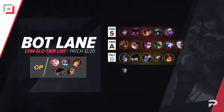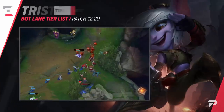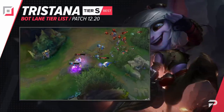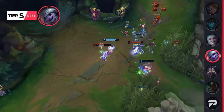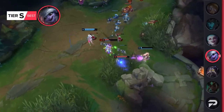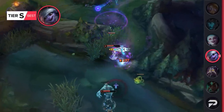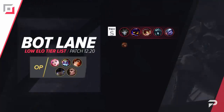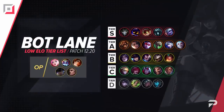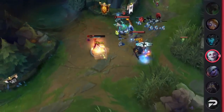Now let's move things down south to the bot lane. Tristana moves up to the S tier. If the meta were just a bit different and more aggressive supports were strong, she would easily be in the OP tier. Even without them, she's still a pretty scary laner with some of the deadliest all-ins even as early as level 2. Her real selling point is her self-sufficiency — having a resetting jump, long range, and a knockback make her super slippery late game. Jinx is doing a bit better than expected after her 12.19 buffs, so we're going to move her up to the A tier. With just a bit more help she'll be in a really good spot, but for now she's just a bit more than okay.